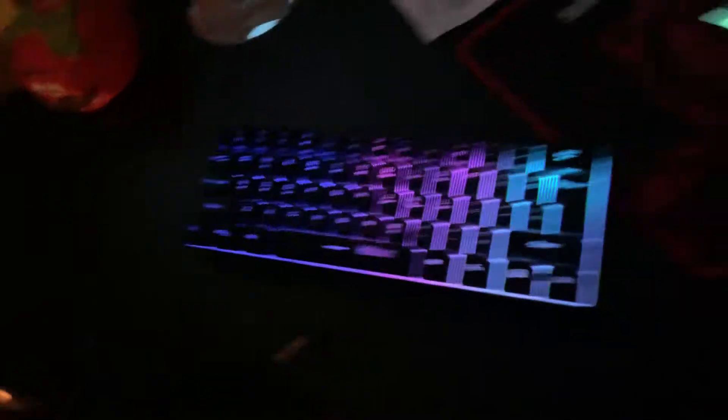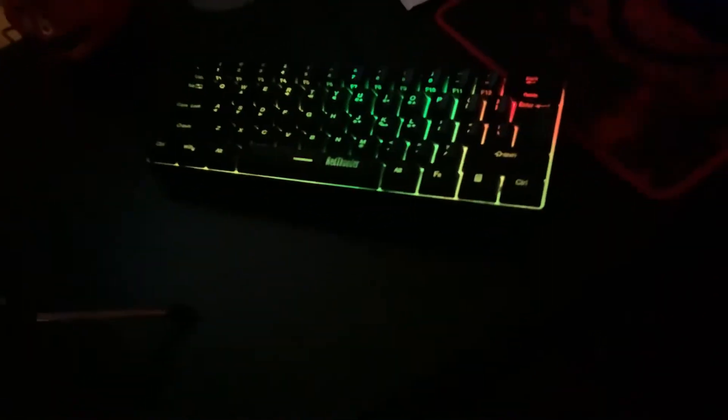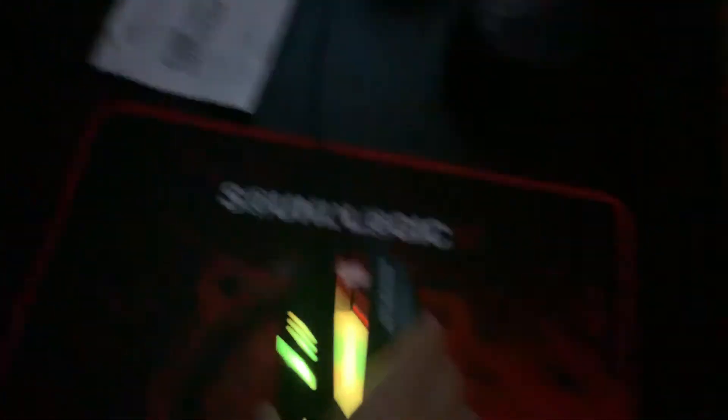I'm gonna start off with my desk. I got my microphone right here — it's black and a little bit short. Then we got my tomato head, and then we got the Red Thunder short keyboard, and then we got this mouse pad, and then we got this mouse right here.